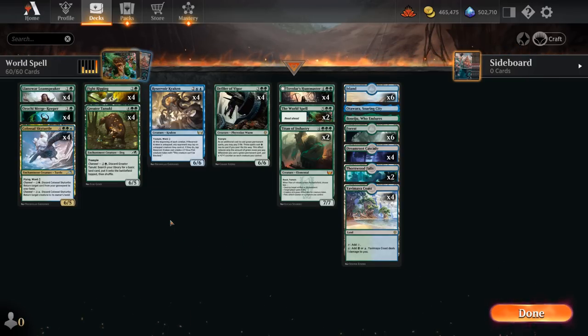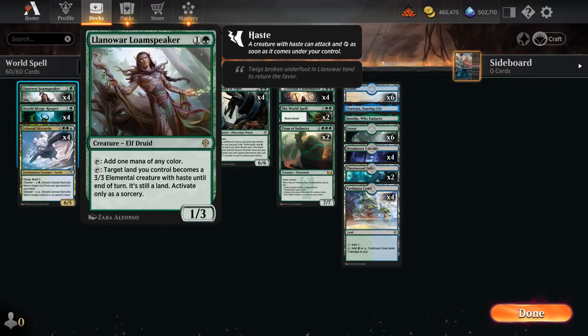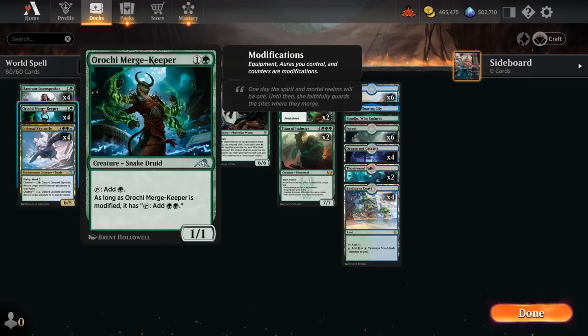We've got a lot of cheaper ramp to help out. Four copies of Llanowar Loamspeaker, another new addition from Dominaria — a 1/3 that can tap to add one mana of any color, or tap to transform one of our lands into a 3/3 elemental with haste to keep up the pressure. We also have four copies of Merge Keeper, a 1/1 that taps for green, unless it's modified with +1 counters, in which case it taps for double green.